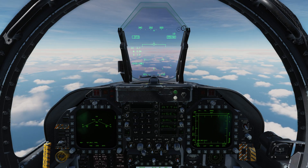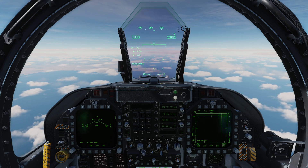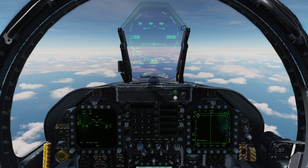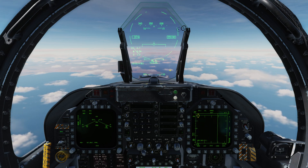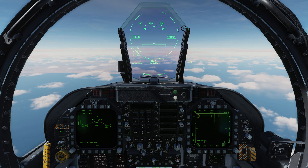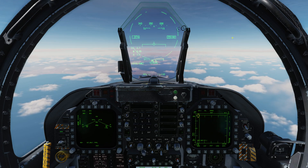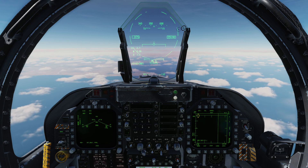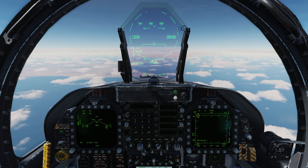I'm first going to make an AMRAAM launch. Pushing the weapon select switch to the right, we can see confirmed on the HUD that we've got AC-4 — that's AMRAAM C-model, four of them available to fire. We're in visual mode right now, which means we don't have a lock. We could place a visual target within the dashed circle and pull the trigger to fire a mad dog AMRAAM — it would come off the rail without a lock and track the first thing its onboard radar picked up. We don't want to do that today.